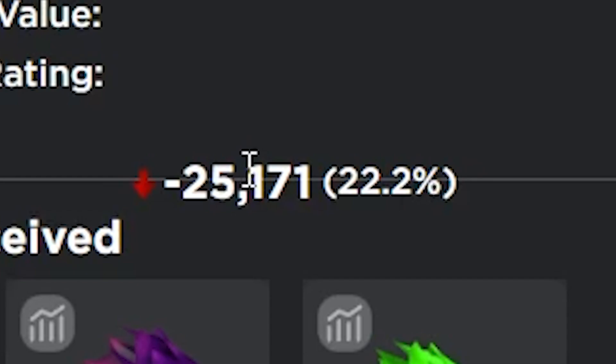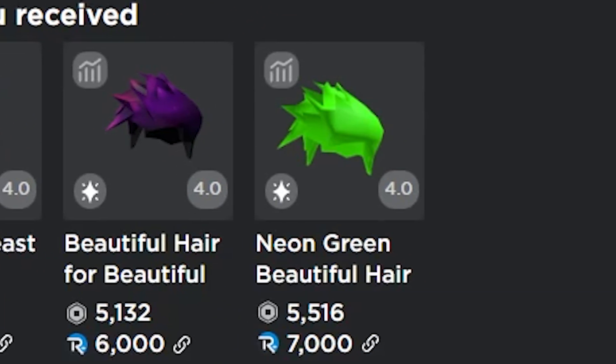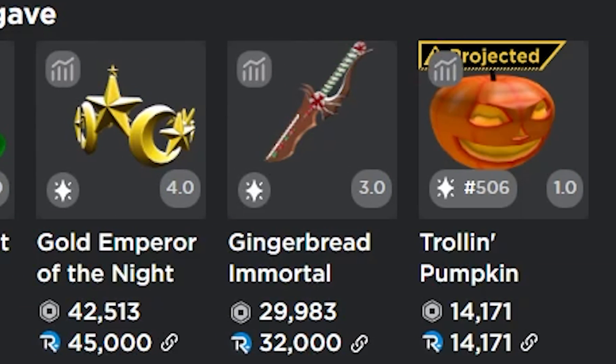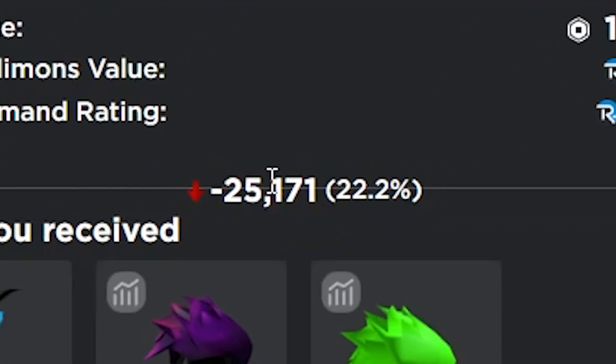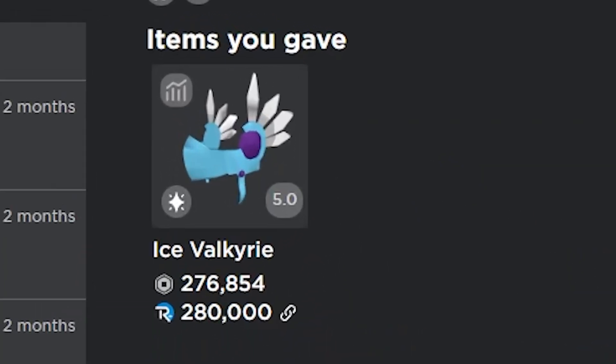I really don't know what happened in this trade — I ended up losing 25,000 Robux. I got the blizzard beast mode, the space hair, and the neon hair for my green top hat, gold emperor, gingerbread immortal, and trolling pumpkin. Losing 25k, it's probably the worst trade I completed.